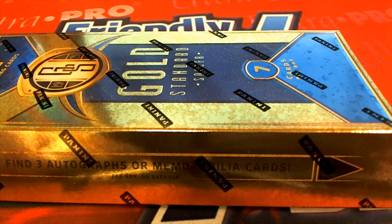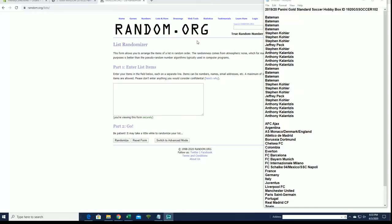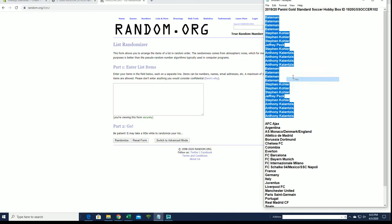Let's do it everybody. This is 2019-20 Gold Standard Soccer and this is number 102. Good luck. Thanks everybody for joining.